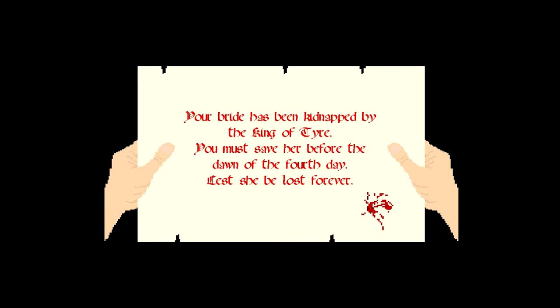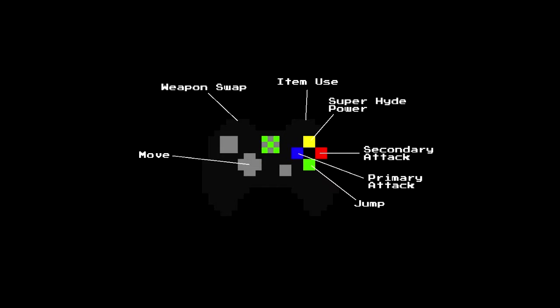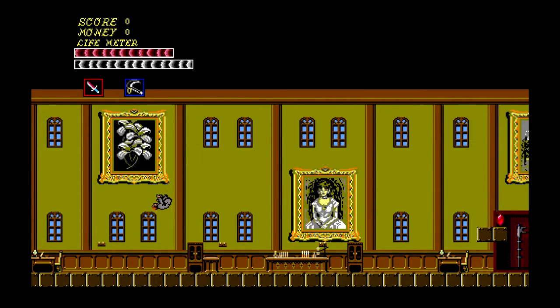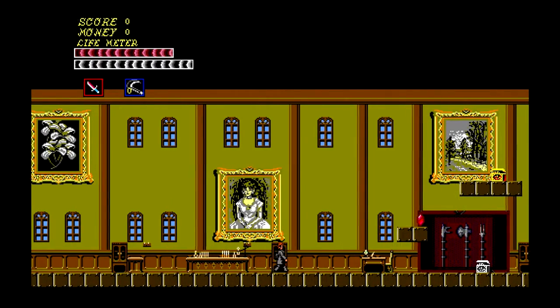Your bride isn't kidnapped by the King of... something. You must save your bride. Weapon swap, item use, Super Hyde power. Let's check out Dr. Jekyll and Mr. Hyde Returns. Ed made the game from scratch, so good job, Retro Gamer 3.